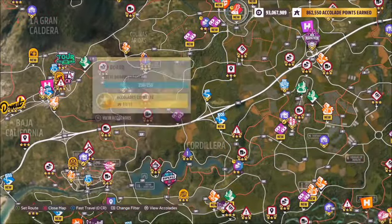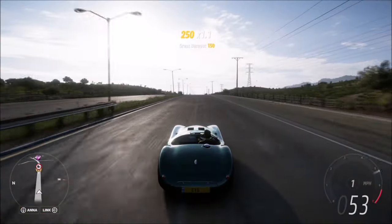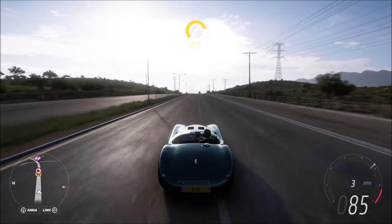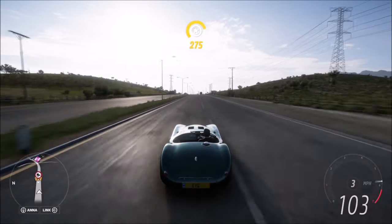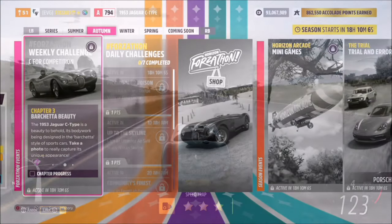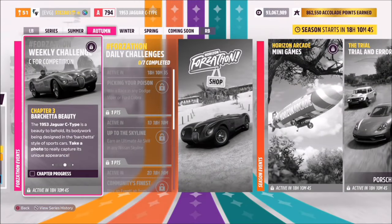To do this, I recommend going on any long straight road such as the highway or one of the many drag strips, and just keep going until you hit 120 miles per hour. As soon as you do, it will pop up with challenge complete, and you can move on to the next one, which is super easy — it just wants you to take a photo of the car.